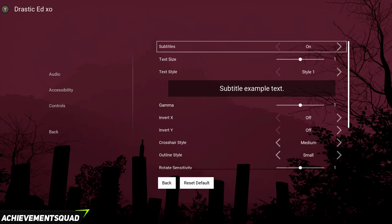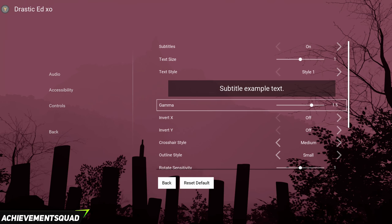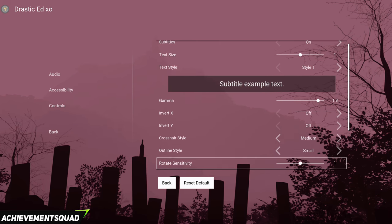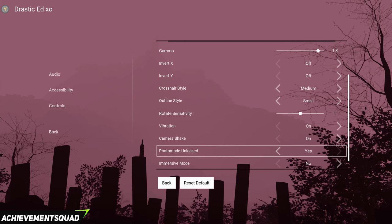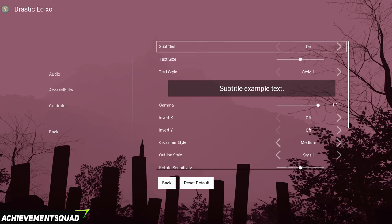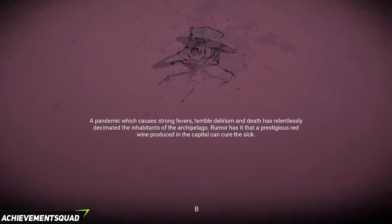Before we get started I recommend that you go into the accessibility part. I kind of crank up the gamma a little bit because I am hunting for collectibles and it gets a little bit dark — you don't have to do this though. What I'd recommend is that you switch on photo mode. Photo mode may or may not, depending on your platform, unlock after your second playthrough, but it was available for me in the beginning. So let's get this show on the road.